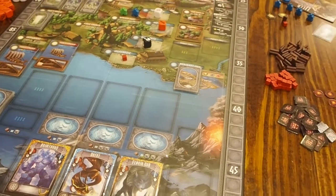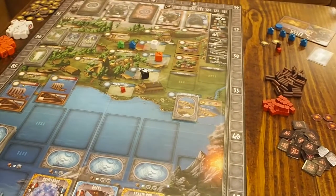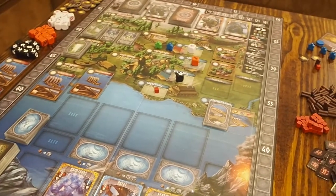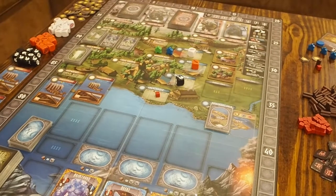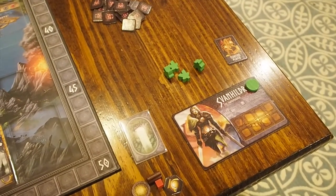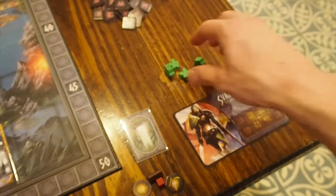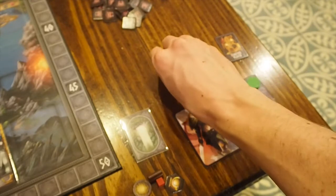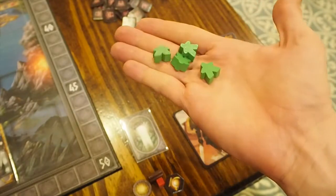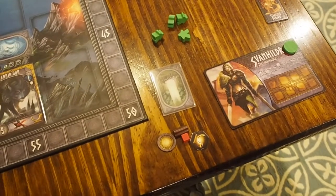So let me walk through the setup. You lay out the board in the middle of the table — it's a fairly sizable board with a lot of different spaces and work placement spots. To start, you take a starting player card — I've picked Funhielder here — and then you pick all your meeples, which are your little workers. You place these out during the rounds to do different things.